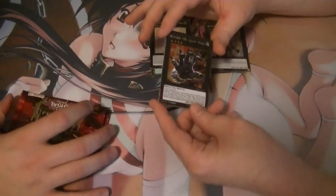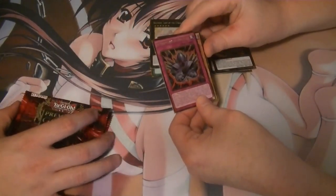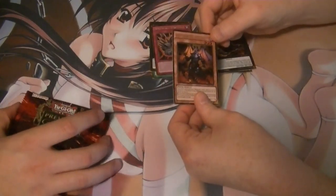There's the money card of the set. I got 106 Giant Hand, Phantom Knights of the Dark Gauntlets, and a Cowboy.